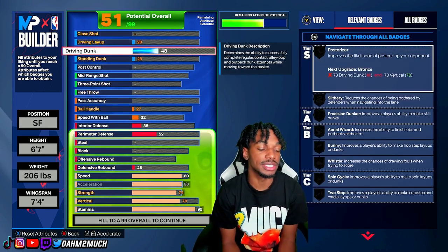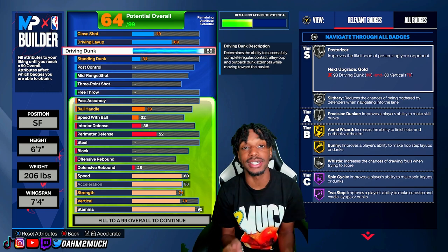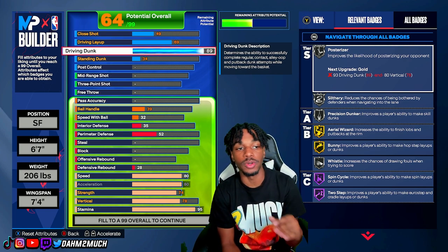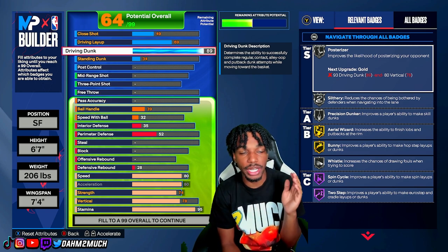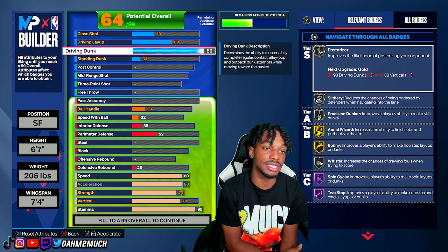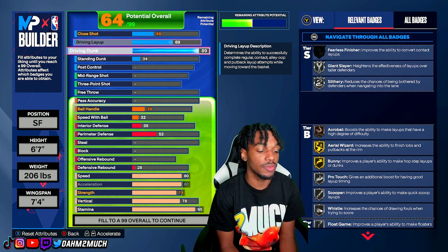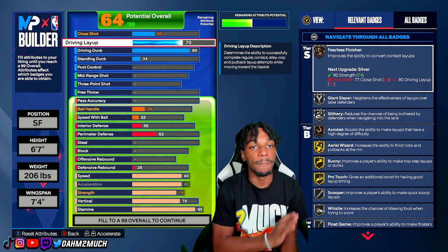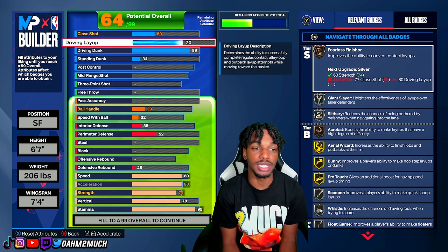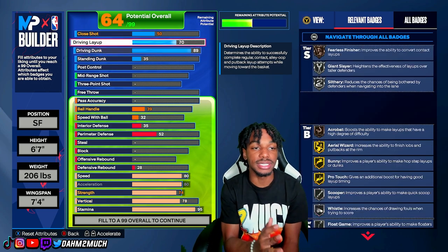For the finishing category: drive dunk you want to take to an 89 to unlock all the contact dunks you need. This build doesn't get the elite contact dunks — on this game it's super tough to get elite contact dunks, great dribble moves, great shooting, and great defense all at once — so we settle for pro contact dunks, which is still a positive. We get an 89 drive dunk, silver posterizer, silver slithery. For driving layup, take this to a 70 — it's decent for how strict this build is. For close shot, leave at 50, and standing dunk at 35.